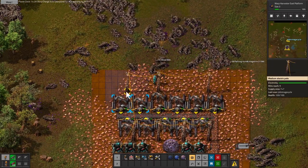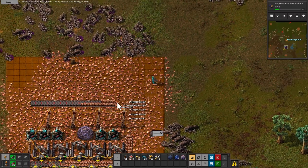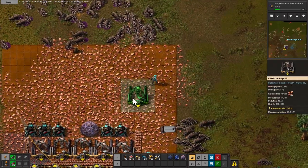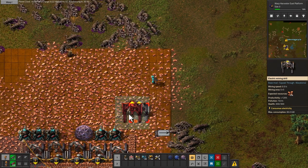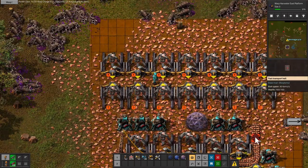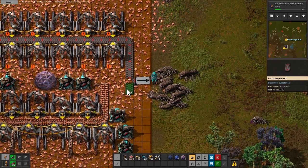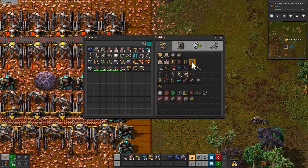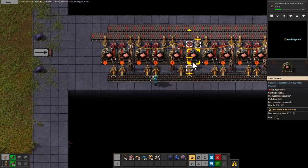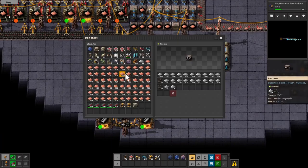It's about as centered as I think I'm going to be able to get it. Working from the center out maybe. I feel that is more than enough to fully densify a red line. I should probably split it with a splitter and merge it so I'm not just using one half-line. I don't have any iron — crap.